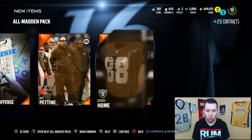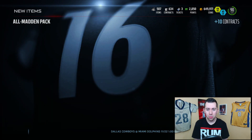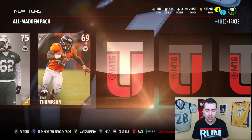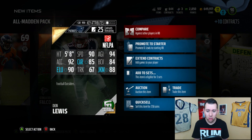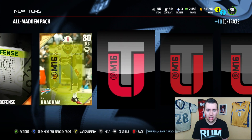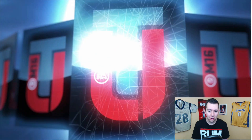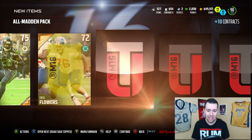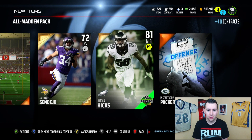This has got to be like my second to last. Let's clutch out one more elite. Nick Perry — I'll take that, definitely a very good card. Two more, then we got two Road Sign Toppers and those can really determine how good this bundle is. You never freaking know. Dion Lewis — I remember I used him during the beginning of the year, was an absolute stud out of the backfield. Look at that 80 catching — you gotta love that. Dion Lewis looks like a beast. I think this is our last All-Madden pack.